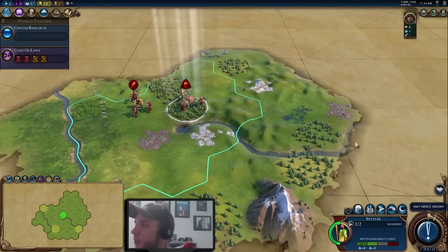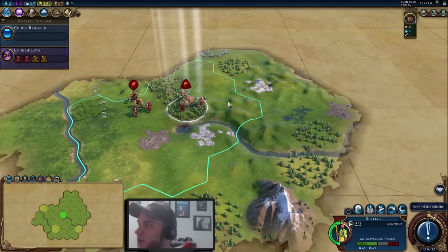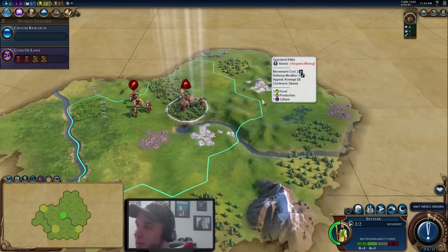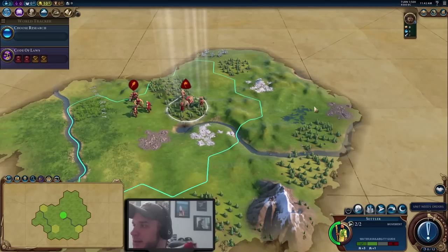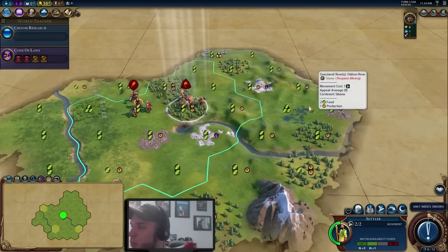Here we go — we've got a basic starting position. For new players, the first thing you want to do when starting a new game is turn on the yield icons. It's going to show you what each tile will give you and helps when looking to settle your first city. Press Y to toggle the yields.